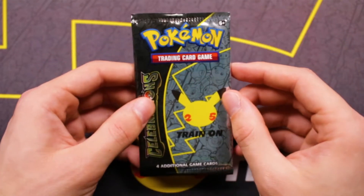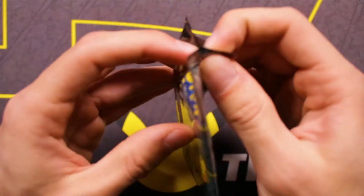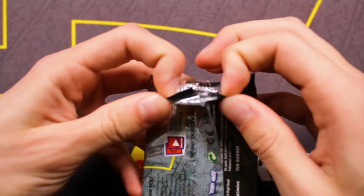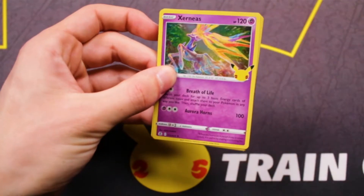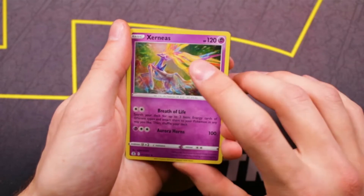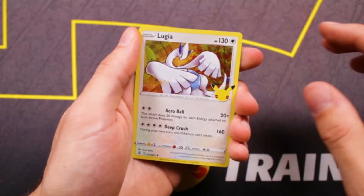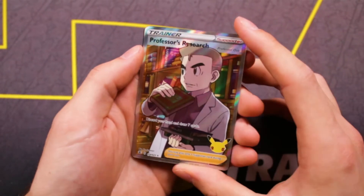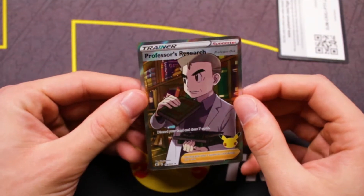We have one final pack. Is there a Charizard in here? Let's see what we have behind final pack number 10. Have you pulled the Charizard out of any of your Celebrations packs? I see the Xerneas — finally the Xerneas has shown himself. What a beautiful card. I don't really think I've played too much of X and Y, but I do love this Pokemon. Lugia, here we go — it's going to be a Dialga. And the Full Art Professor's Research. Not a Charizard, but still a great hit. The final pull of the video — Professor's Research.